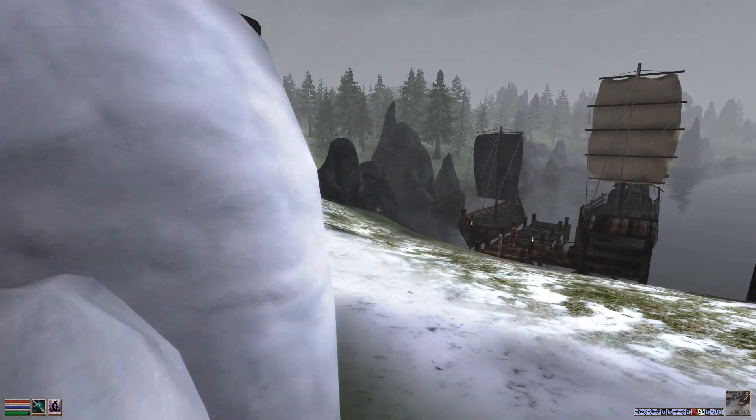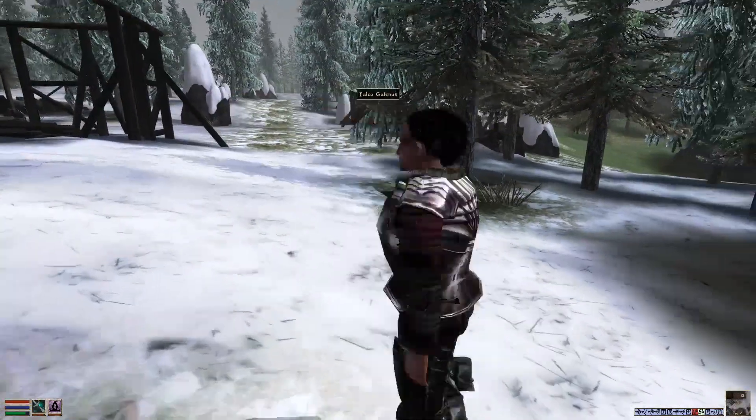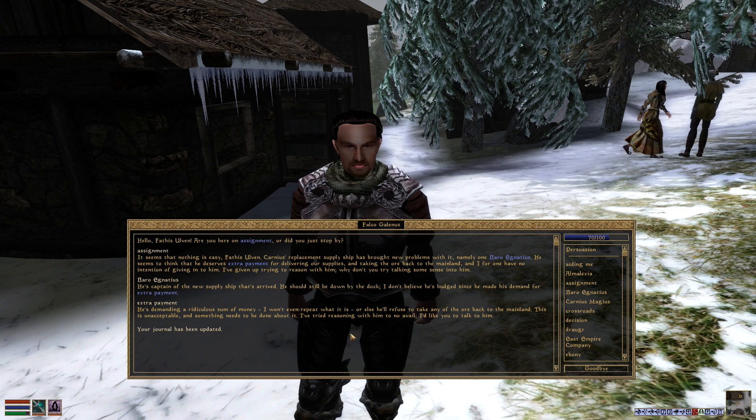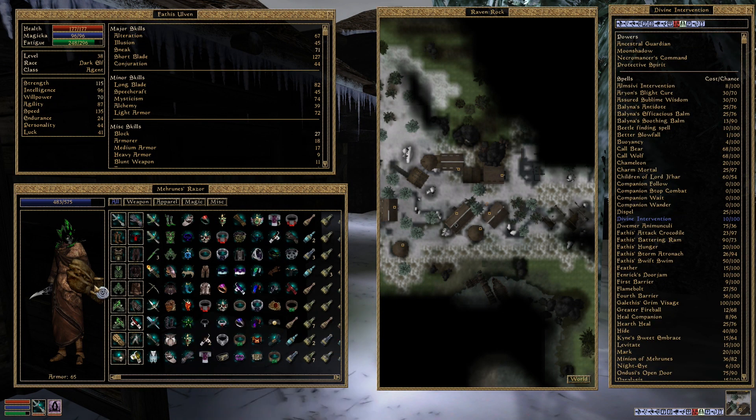Right, Falco, where are you? I'm here, ready to do whatever you need doing next — minus a few extra brain cells. 'Nothing is easy, Father Zulvan. Garnius' replacement supply ship has brought new problems — namely one Barrow Ignatius. He thinks he deserves extra payment for delivering our supplies and taking the ore back to the mainland, and I have no intention of giving in. I've given up trying to reason with him. Why don't you try talking some sense into him? He should still be down by the dock.'